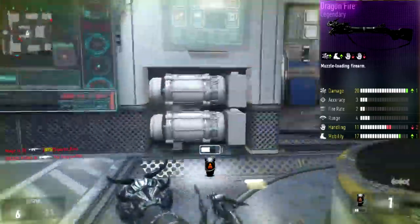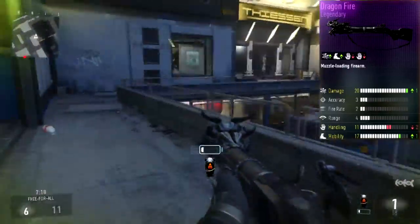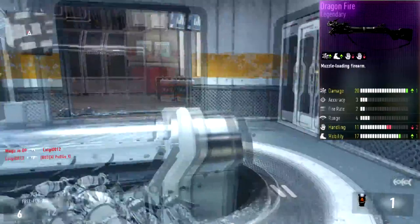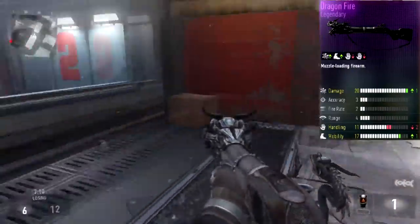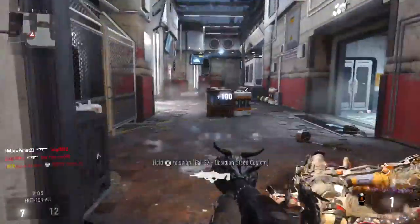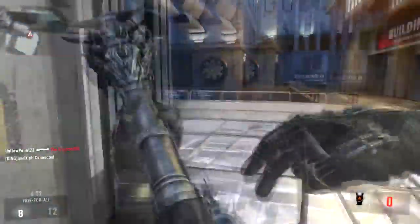This weapon has plus one damage and is probably the weapon with the most damage in the game — if not, it's definitely a top weapon. There might be one more weapon with 20 damage, possibly one of the Bulldog shotguns. As you can see, plus one damage leaves it at 20, and negative one handling but plus one mobility, so you have 17 mobility. The great thing about this weapon is the high damage and great mobility — you'll move extremely quickly.